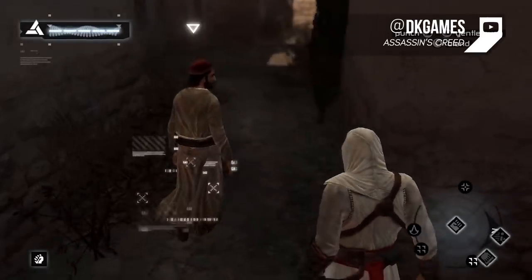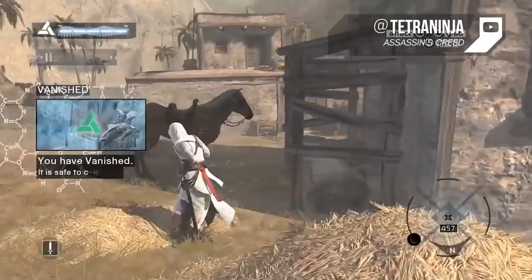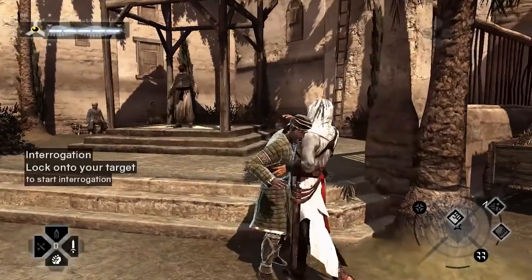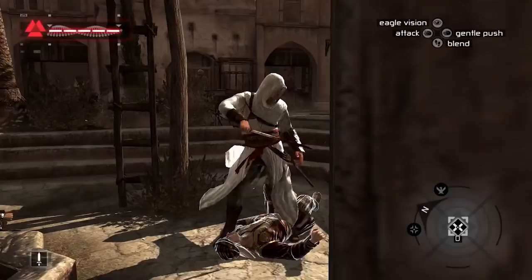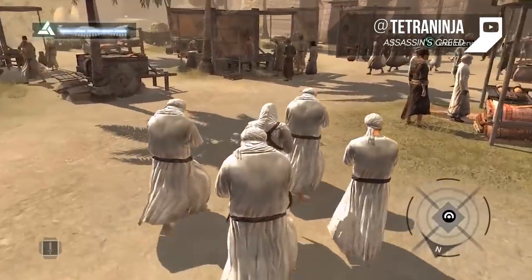Assassin's Creed 1 sets the combat tone of the original series. Focusing on stealth, it takes to heart the Creed — hide in plain sight, be one with the crowd. For the most part, you'll be going for those one-stab kills, pouncing on your enemies with your hidden blade, or throwing a dagger into some poor unsuspecting guard before blending seamlessly back into a group of scholars or scampering up a building.